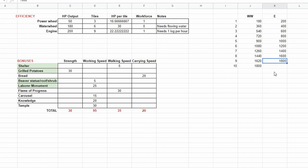We needed to find an even number where the output of the water wheel and the engine would be the same, which seems to be 9 engines giving us 1800 horsepower and 10 water wheels. The power wheel gives us 50 horsepower, takes up 3 tiles, giving 16.6 horsepower per tile, and requires one beaver to operate. The water wheel gives 180 horsepower, takes 6 tiles, giving 30 horsepower per tile, needs flowing water but no operator. The engine gives 200 horsepower, takes 9 tiles, giving 22.2 horsepower per tile, needs an operator and consumes one log per hour.